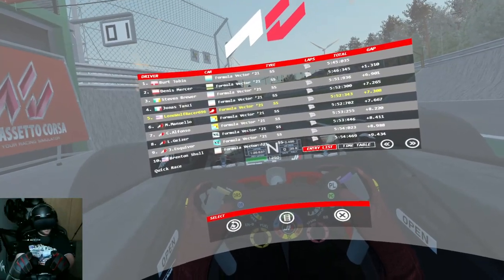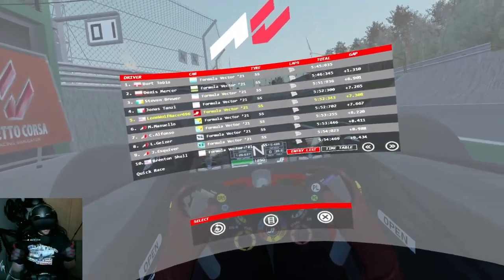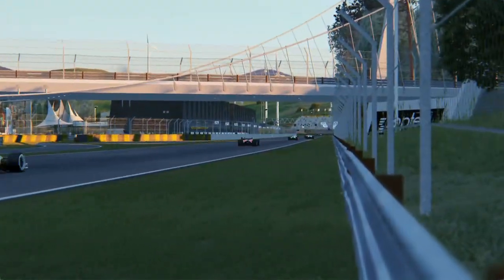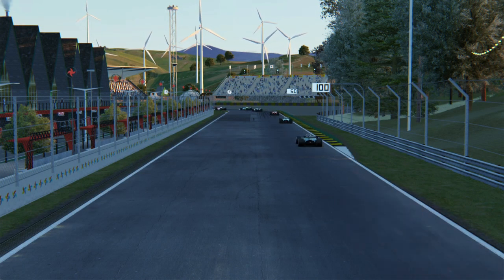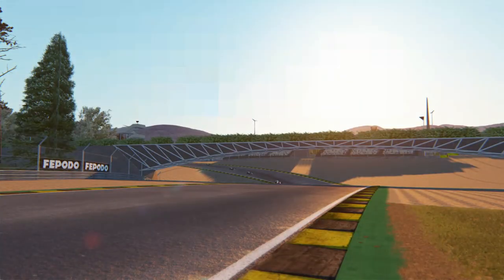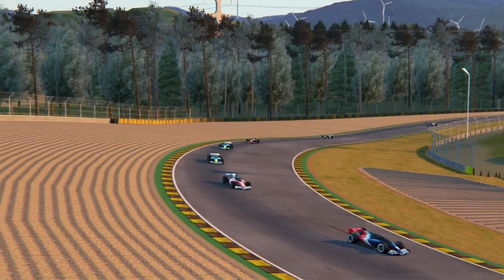I'm not exaggerating when I say this is probably the best circuit I've ever driven in Assetto Corsa. Get this car, get this track — actually, I don't even care what car you do this in. Just go get this track. It is fun. And there you have it — a quick tour of Pinwheel Circuit. This quickly became my favorite track in Assetto Corsa. If you have this game on PC, go to Race Department, make an account — it's free. Go get this track. There's a link in the description for it and the Formula Vector. Trust me, it's worth it.